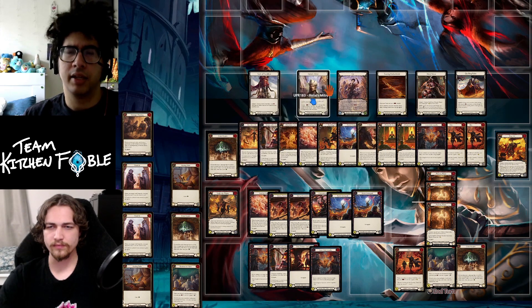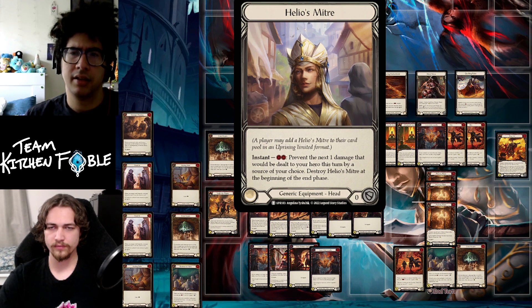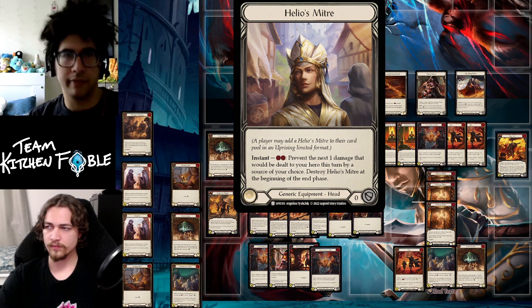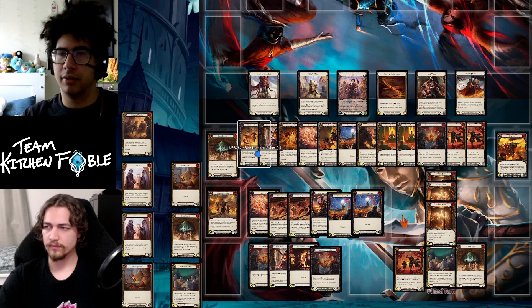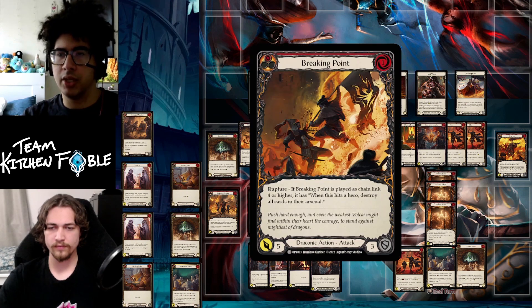Helios Mitre is also really good versus Icelander if they happen to go first, since Icelander wants to set up an arsenal as soon as possible. Breaking your Helios Mitre turn zero versus Icelander is totally fine — you don't want to let them get that advantage. Now let's look at my sealed pool. I got a lot of really good draconic ninja cards and base draconic attacks — red cards at the top, including the rupture mechanic cards like Breaking Point.